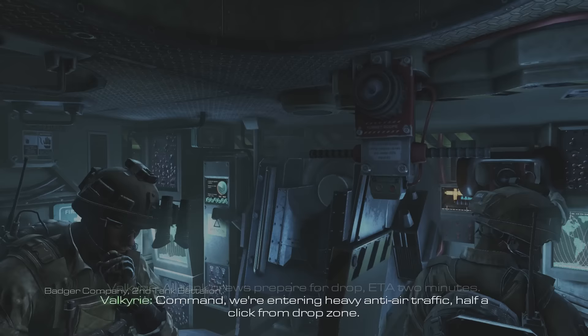Parachute's ready! Tank inbound! Clear the area for armor drop! All tank crews prepare for drop. ETA two minutes. Command, we're entering heavy anti-air traffic. Half a click from the drop zone. Do not deviate from your course. We need those tanks on point. Command out.